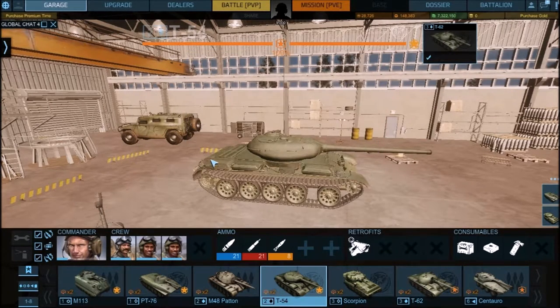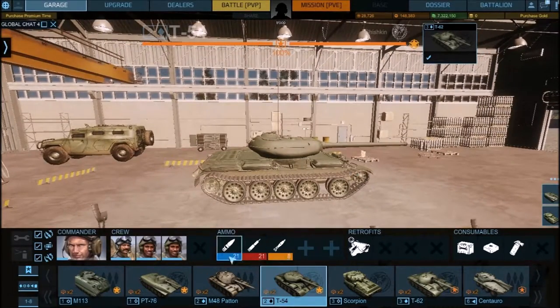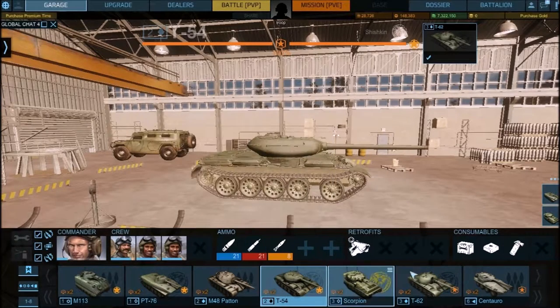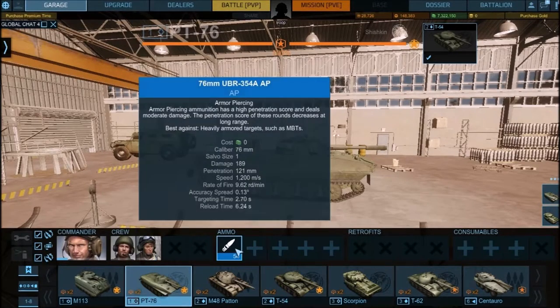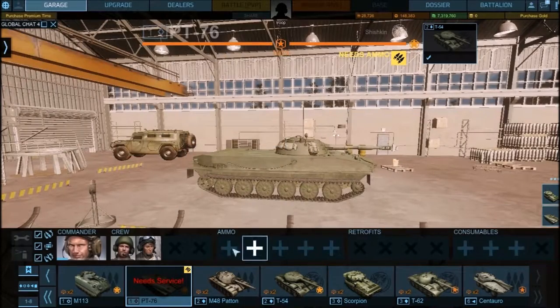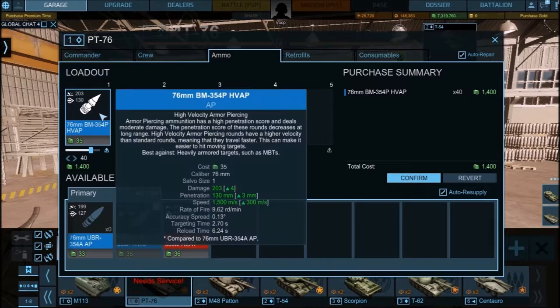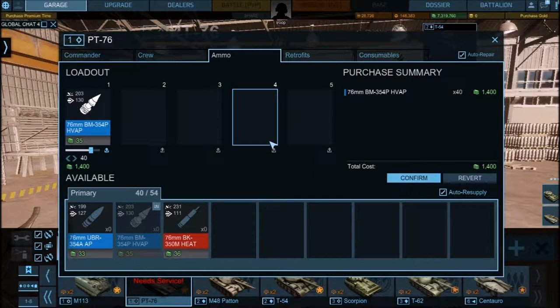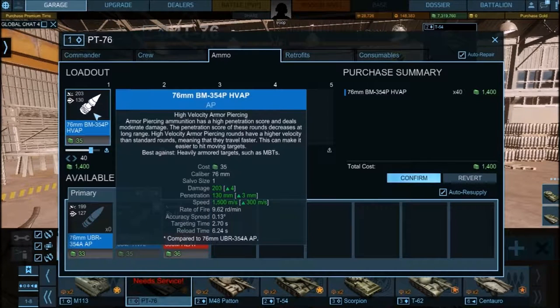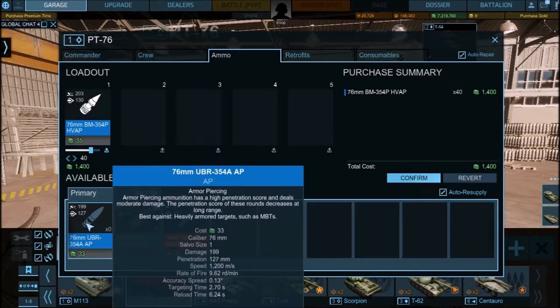Using the T-54 as a simplified example: AP rounds are your basic AP. You're not really going to encounter regular AP rounds on many vehicles because it's an old concept — after World War 2 you don't really see it anymore. What you will see is HVAP — High Velocity Armor Piercing. HVAP is basically AP that penetrates more and travels faster.